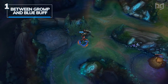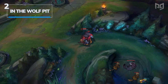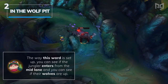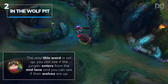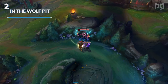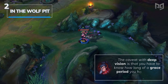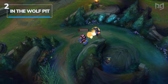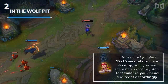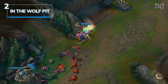Our second ward goes at the lip of the enemy wolf pit that's closest to mid lane, and it's the counterpart to the previous one. While the previous ward lets you see if the jungler enters through the jungle path, this ward lets you see if the jungler enters from mid lane and whether their wolves are up. If you're paying attention to both of these wards, you've got your bases covered for blue side surveillance. The caveat with deep vision is that you have to know how long a grace period you have before the jungler arrives — a general rule is that it takes most junglers 12 to 15 seconds to clear a camp, so start that timer in your head and react accordingly.